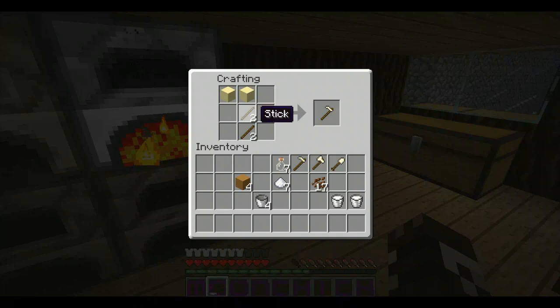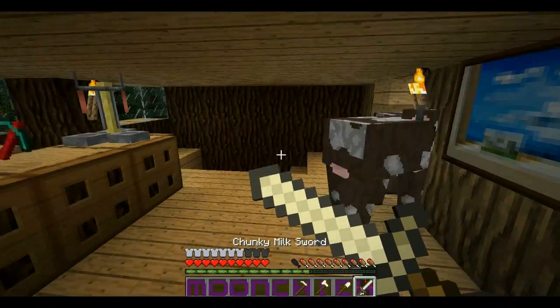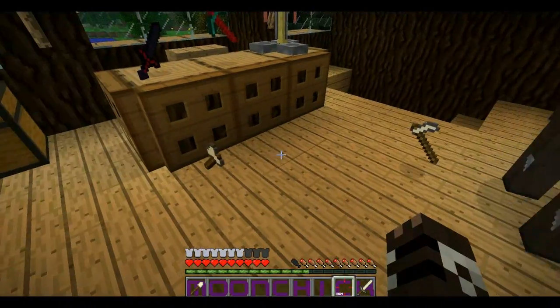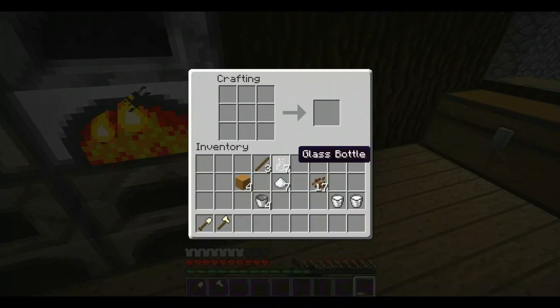Let's make another block here. You can also make a hoe and a sword. So these are the tools you can make.